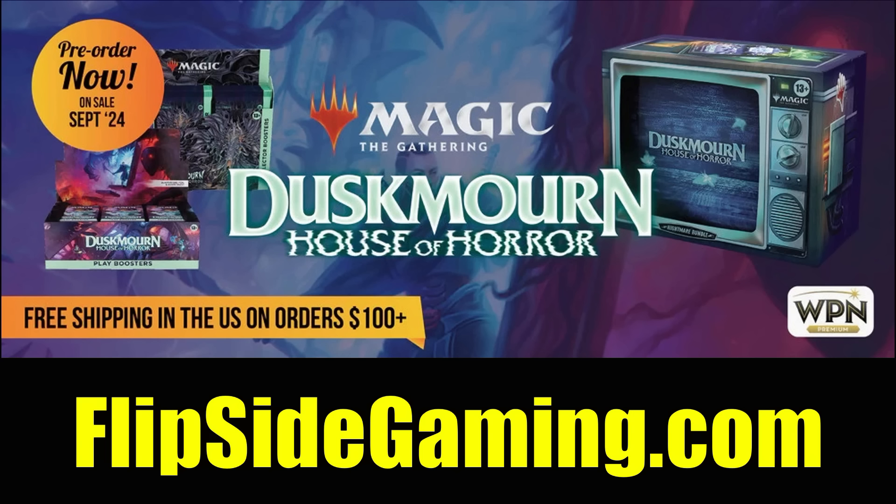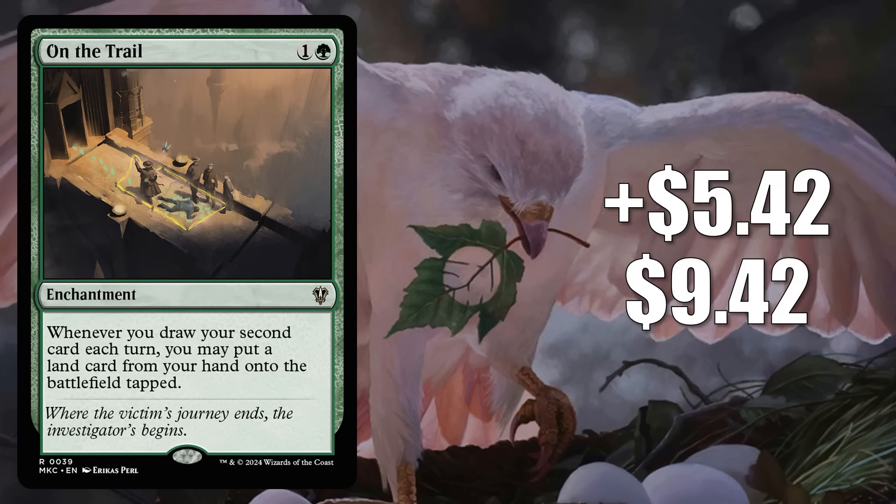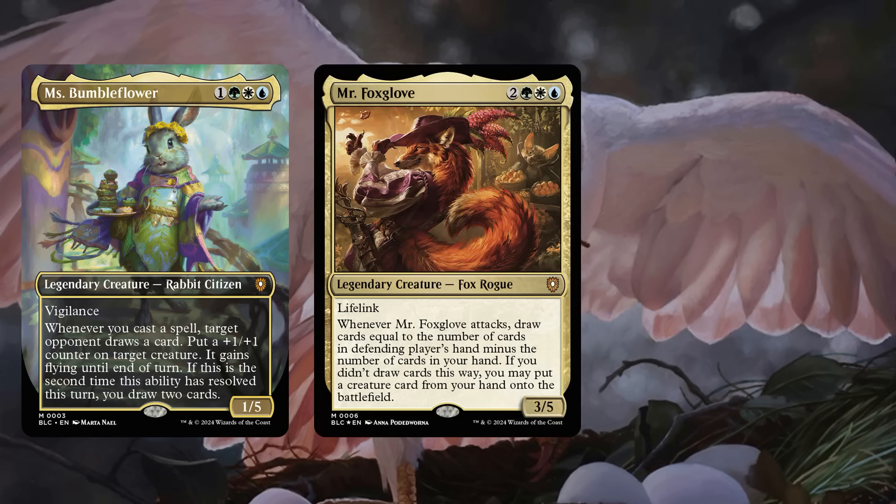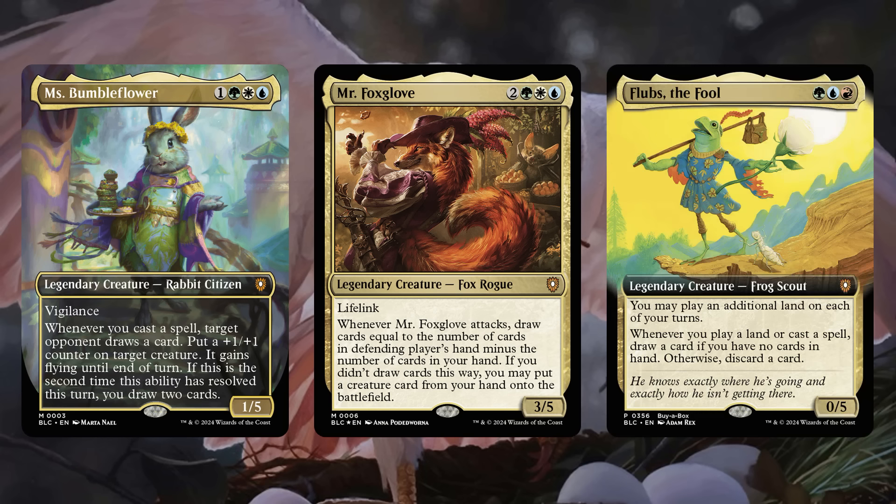Now, without any further ado, let's get into that top 10. Coming in at number 10 for the second week in a row is On the Trail — it goes up $5.42 to $9.42, that is a 136% increase. This is from the Murders at Karlov Manor Deep Clue Sea Commander deck. Many are grabbing it now to upgrade the Bloomboro Peace Offering deck, while others are using it in fresh builds around Miss Bumbleflower and Mr. Foxglove from there. I'm also seeing it in Commander decks around the Bloomboro Buy-a-Box Promo Commander card, Flubs the Fool. So again, Bloomboro has inspired this price jump.